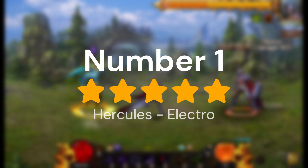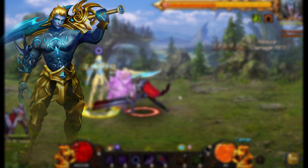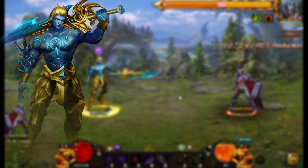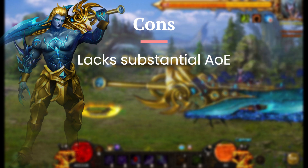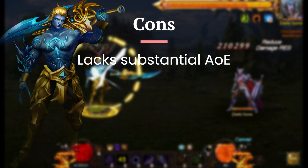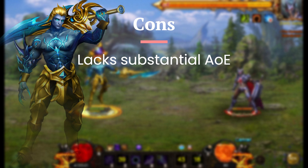Coming in at our number one spot — a surprise to absolutely no one — we have Hercules and the Electro-Sylphs. Let's start with the cons since there are so few. Hercules cannot hit Area of Effect very well. It still has one skill that can kind of do it, but other than that, Hercules can't do AoE. Okay, we're done with the cons.